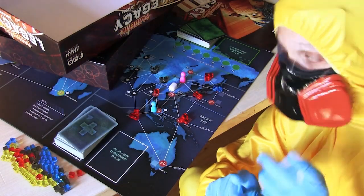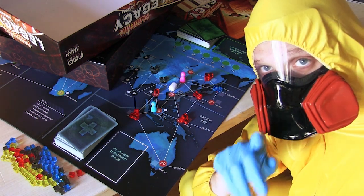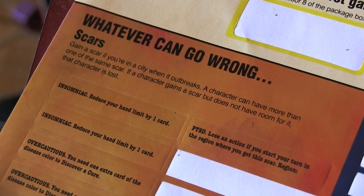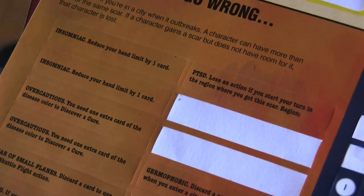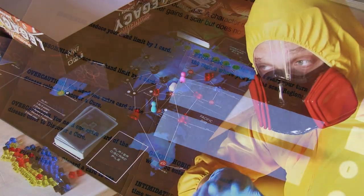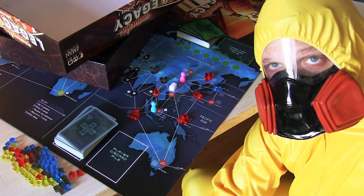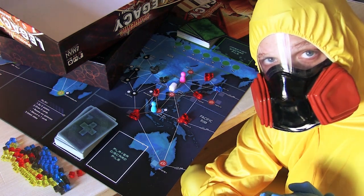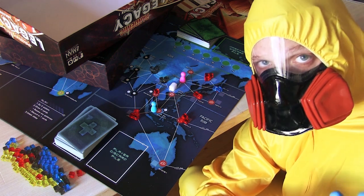You can lose those permanent CDCs if a city starts to riot. And if a character is ever in a city when it outbreaks, they get a scar — a permanent disability on their character. If you get three scars, you become lost. Or, if you're ever in a city when it becomes fallen, you become lost. And that's a wonderful, cold bit of language. Are they dead? Have you lost contact with them? Have they deserted? It doesn't matter. They just don't work for the CDC anymore. Don't think about it.